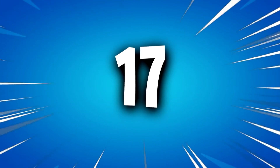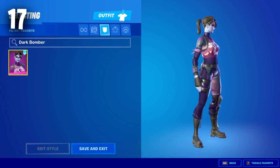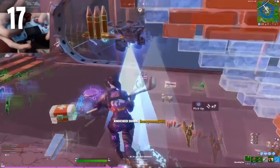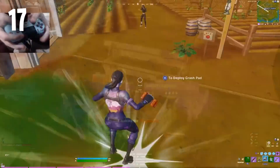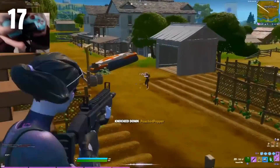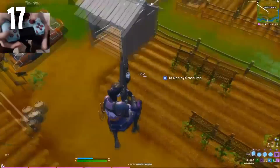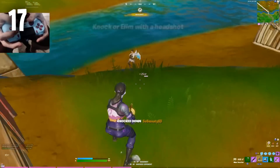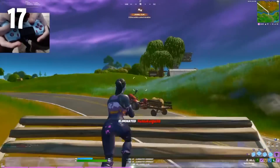Moving on to the number 17 position, we have the Dark Bomber. This is one of the most OG tryhard skins in the game, and it's pretty much been popular since Chapter 1 Season 6. Unfortunately, we have seen this skin drop off quite a bit since the start of Chapter 2, but hopefully it does start to get more popular. Fortnite is adding a lot of similar skins — we got the Bright Storm Bomber a few weeks ago — and hopefully they add more Dark Series skins in the future, because they are some of my favourites.